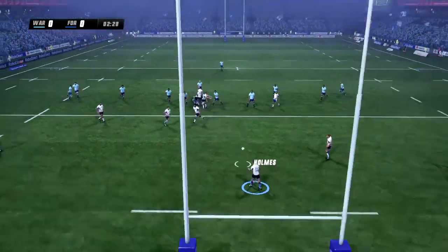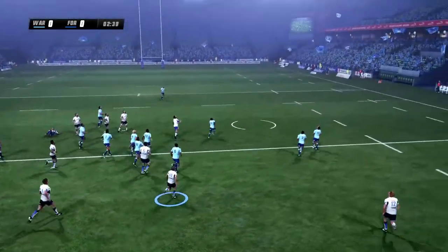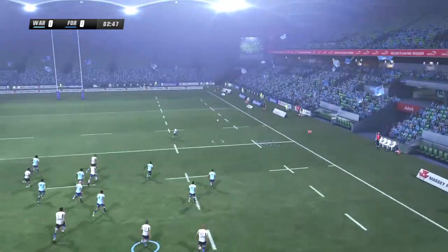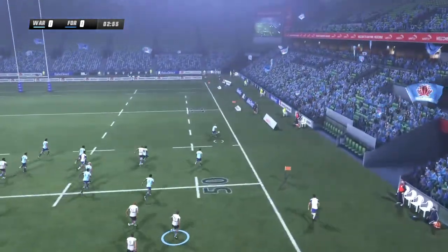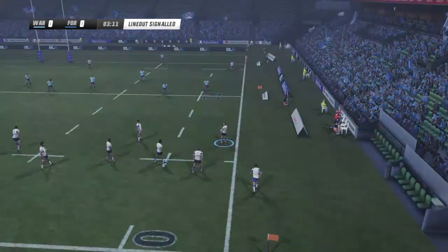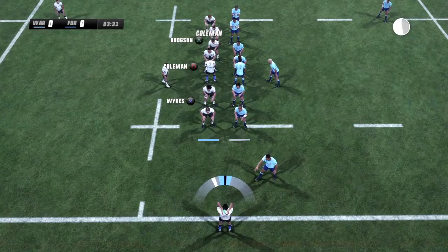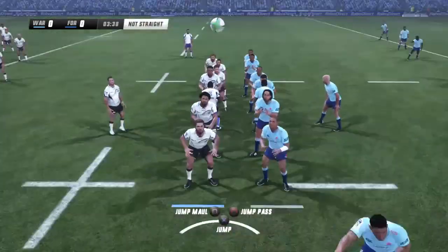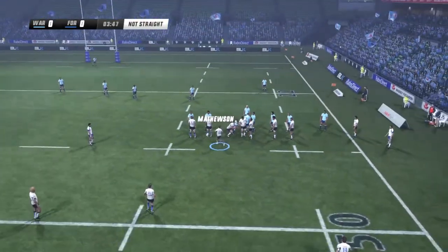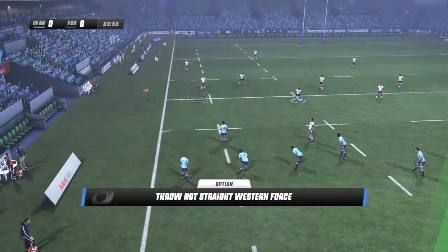The Waratahs aren't seeming too good at the moment, but we'll see how they go. Zach Holmes puts the kick in and it will find touch, courtesy of a Waratahs player. We'll go for the seven-man line-out. That's not looking like a particularly good pass — it's not straight. And we get penalised, rightfully so.